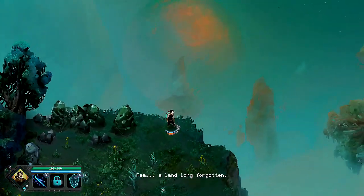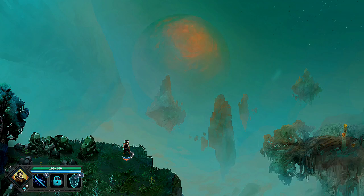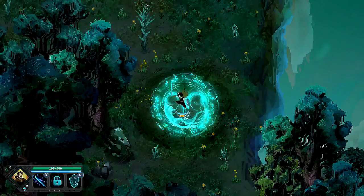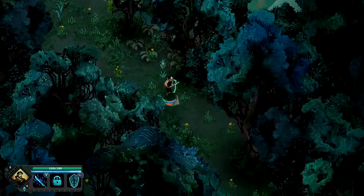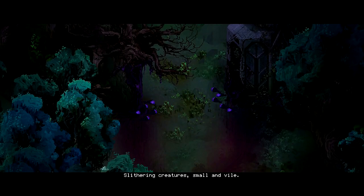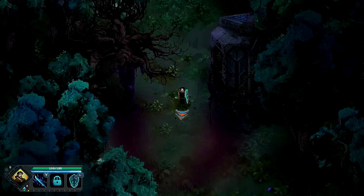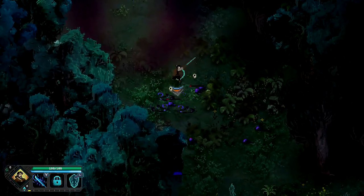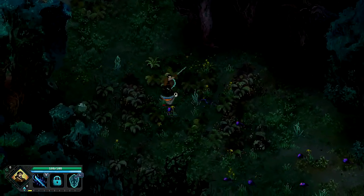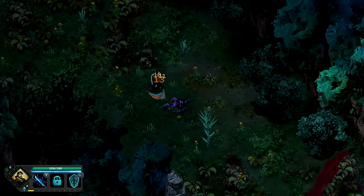Rhea — a land long forgotten, a place of unimaginable beauty. You can just hold it down to attack. On the bottom left you see your health and your magic. It first appeared as sludge given life — slithering creatures, small and vile. I also like the narration. Defeating enemies will give you experience points, so I recommend that you take them down, even the small ones. It kind of reminds me of Hyper Light, although unlike Hyper Light, this game is actually fun.